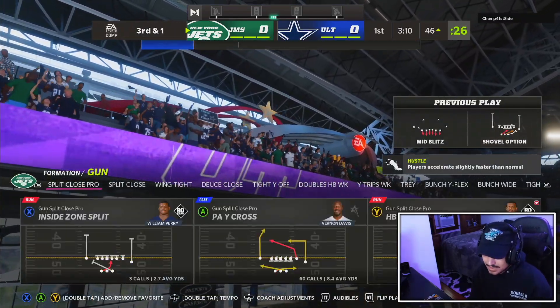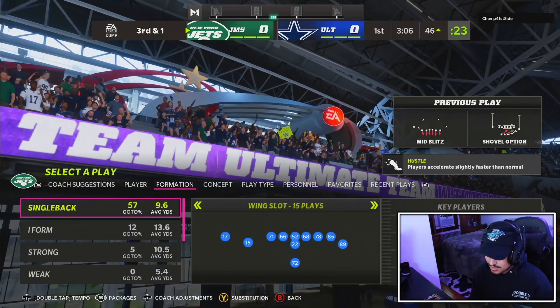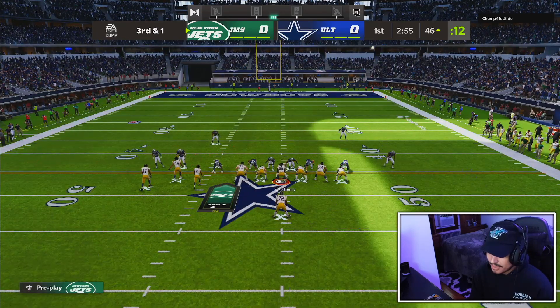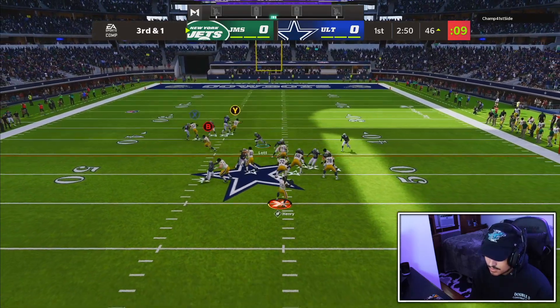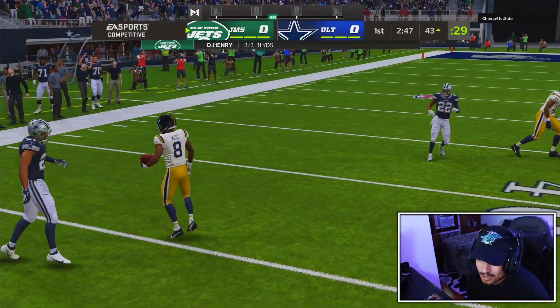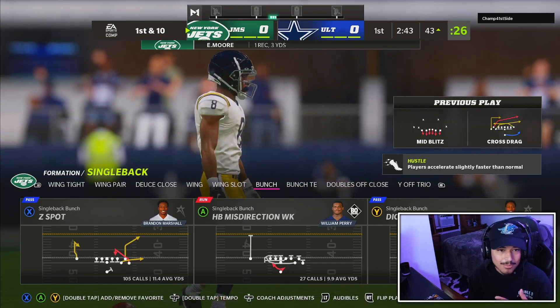He did a good job, somehow falling forward for two on that. It's almost like he knew the play was coming — mid blitz in that scenario? That's a crazy call. Because it's mid blitz I'm gonna keep some people in here. The plan is Elijah Moore outside — attaboy Elijah, first down. I've got to take the checkdown, that's what I always have to remind myself.